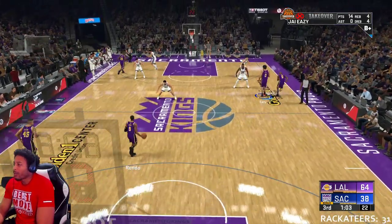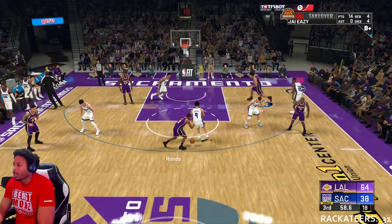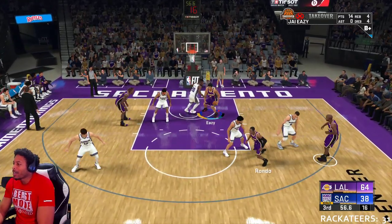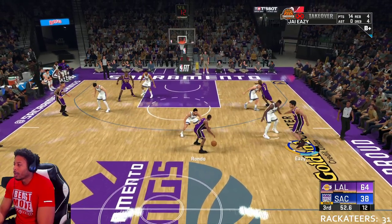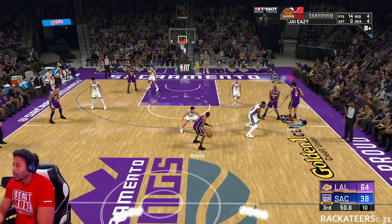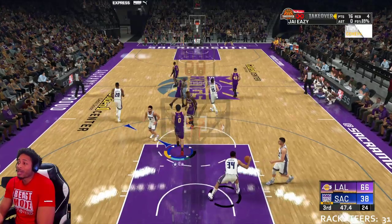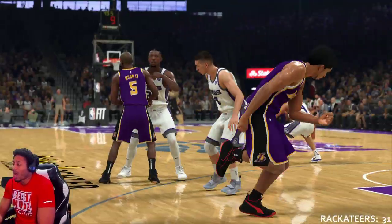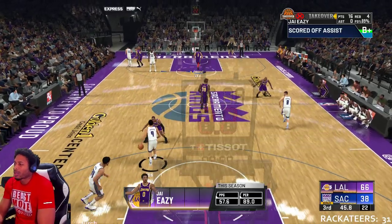Coming up the court, cross half court, double tap the alley button — this is gonna happen. You're gonna set a screen, back door lock. Here we go — he's gonna come set the screen, I'm going back door lob, lay. You should be able to do that every time. It takes a little while to get used to it.